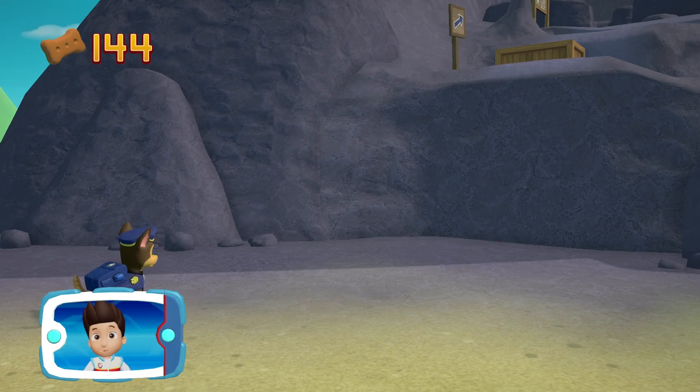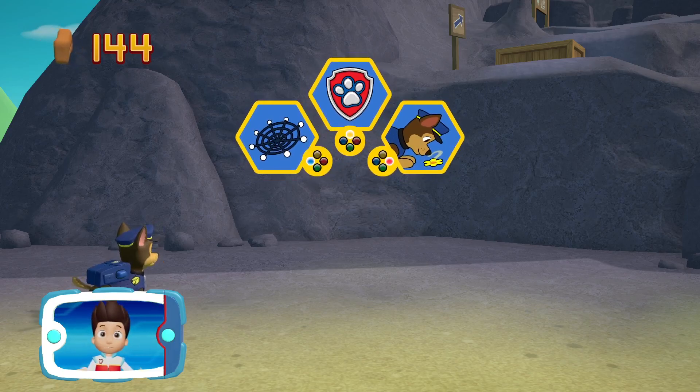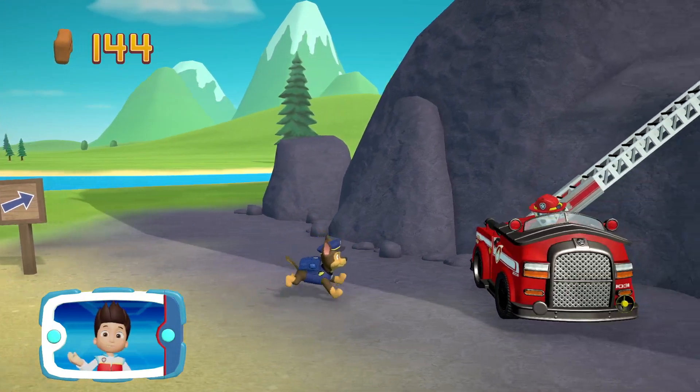The path is up there, but Chase can't jump that high. We need Marshall to use his ladder. Pick the pup ability that you need. All right, now we can keep moving!